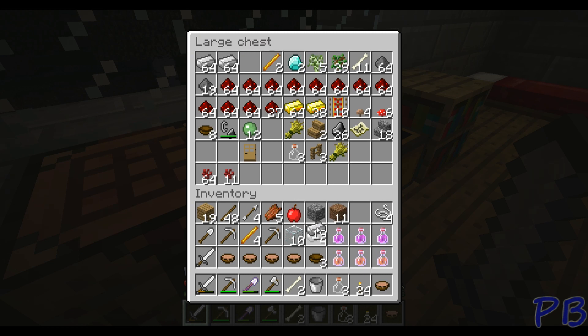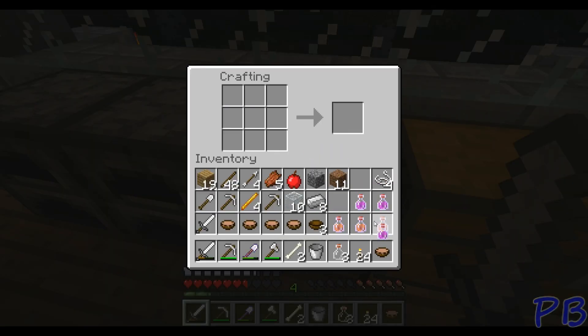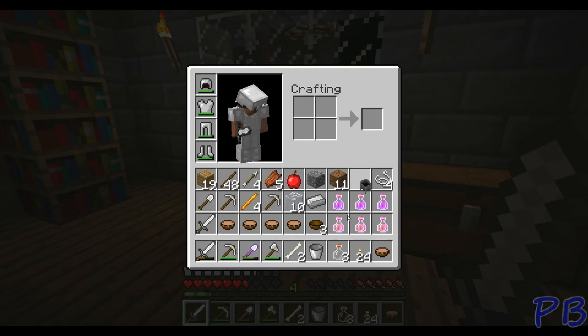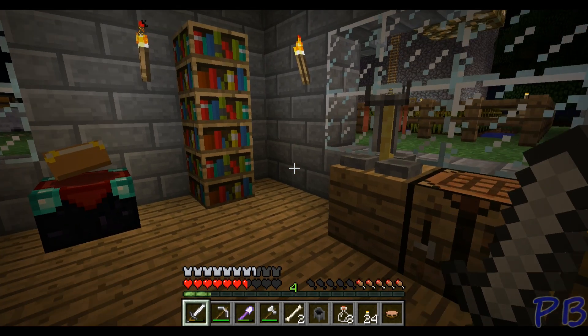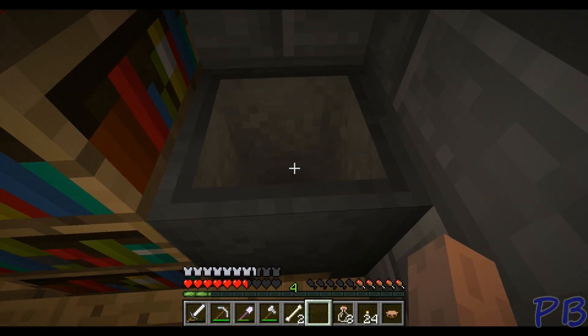We're going to need more iron for the cauldron — roughly eight bars, maybe seven. It's going to be in a U shape, kind of like a boat was a U shape with wood. See, there's our cauldron. So it's about seven iron bars. We'll make that and place it in the house. Cauldron will go here. Simple enough.